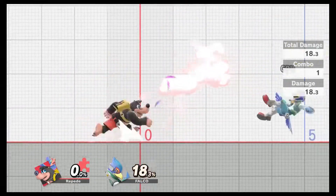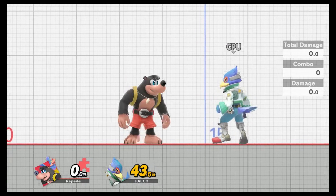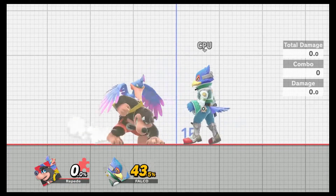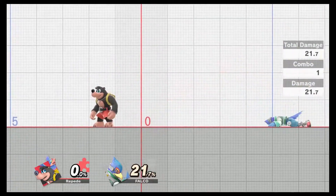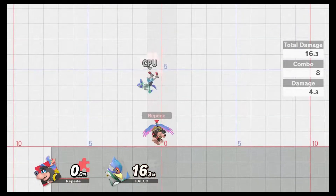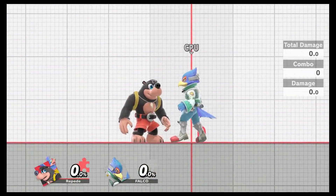Down smash is a single-hit down smash rather than two hits. It covers a decent range around them — standing here on platform five, it hits all the way there, covering about a block and a half on both sides. Forward smash covers about two blocks ahead. Up smash is a multi-hit that pulls in from the sides; it looks useful for starting aerial combos, but its hitbox is rather small on the ground compared to something like Yoshi's up smash that covers way out front.